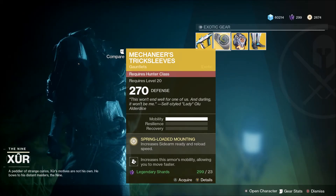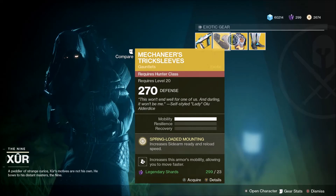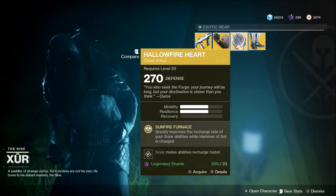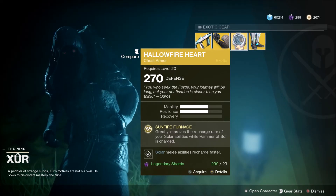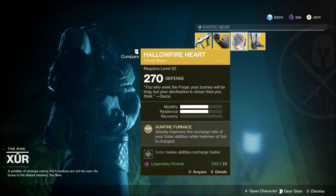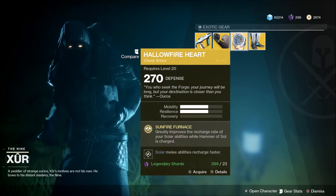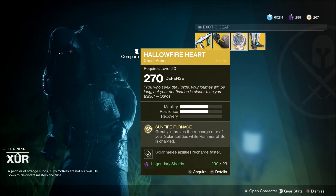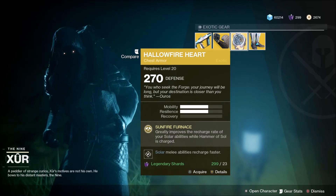Equipping that 270 exotic means the rare and legendary engrams you start getting will drop at higher power right off the bat. Next up we've got the Titan chest: the Hallowfire Heart. The exotic perk is Sunfire Furnace, which greatly improves the recharge rate of your solar abilities while Hammer of Sol is charged. Anyone who played Destiny 1 as a Sunbreaker will remember a similar perk — with your super fully charged, other abilities recharged noticeably faster, going from around 45 seconds down to about 20 seconds.